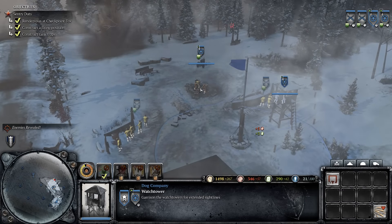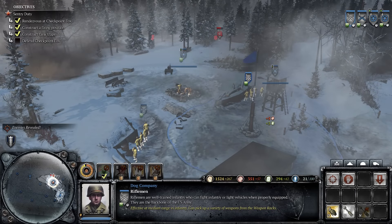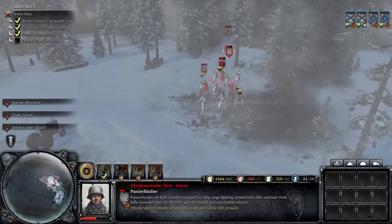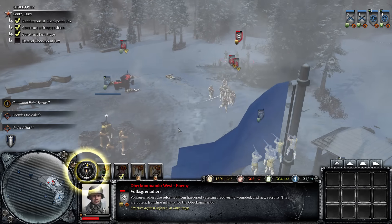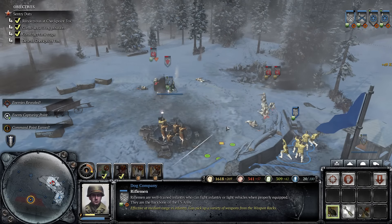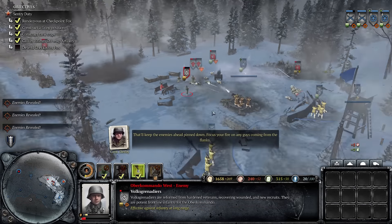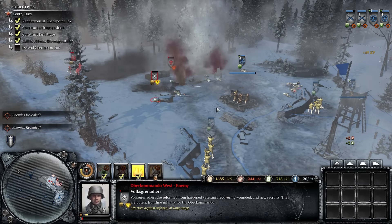We got some Panzer Fusiliers — a couple squads of them — Oberkommando West soldiers. And we also have some Volksgrenadiers. They're getting right on top of us. The enemy is overrunning one of our capture points. Lob a grenade out there.